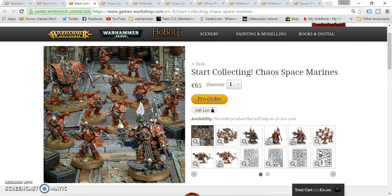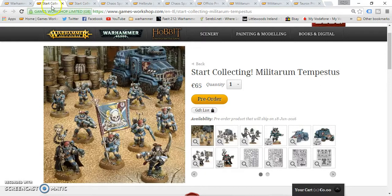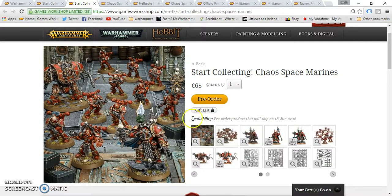So the Chaos Space Marines box is 65 euros and 50 pounds. If you add them all up individually it adds up to 71.50 in pounds, and 93.50 in euros. So in pounds, taking away the 50, you're saving 21.50. In euros, taking away the 65, you're saving 28.50. The savings are a little bit less in this box compared to the Militarum Tempestus one. I don't know how much the Chaos Lord in Terminator Armour gets used, and I remember when I used to play, Dreadnoughts were hardly ever used — I used to take them for fun, but that's about it.